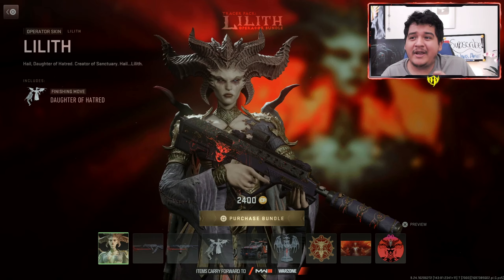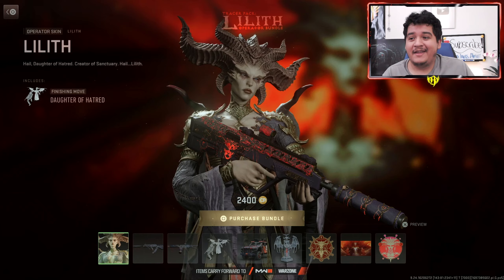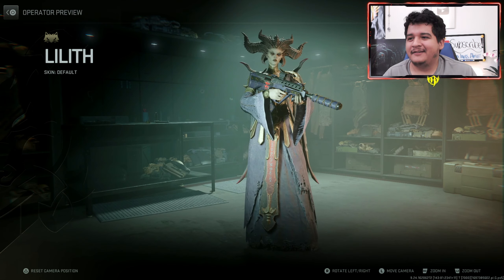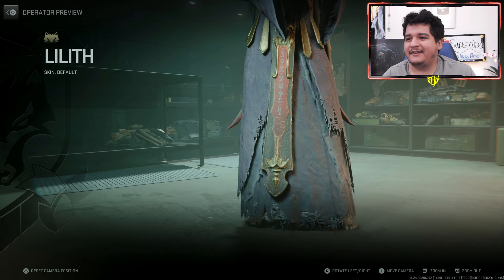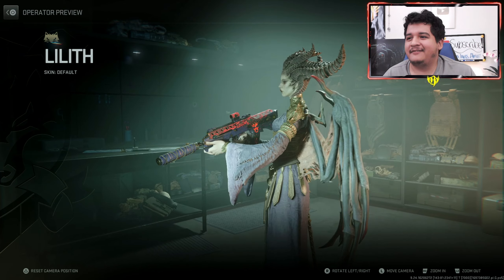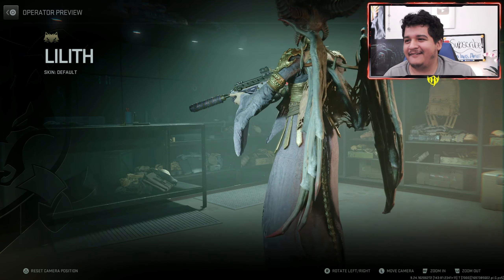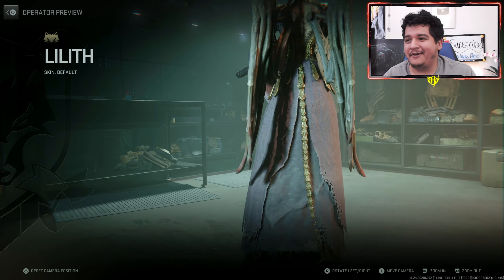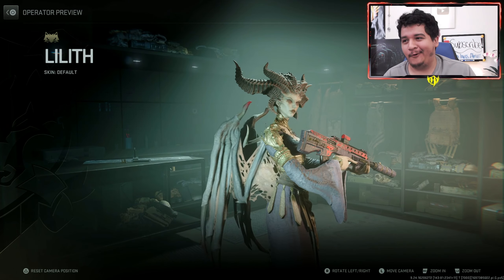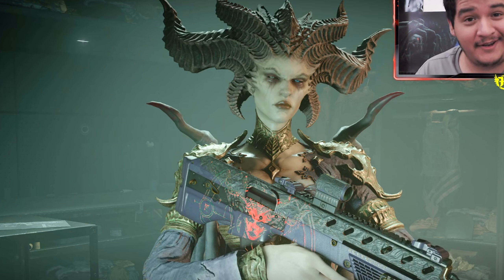Starting off, we've got the Operator Skin of Lilith, which comes with the finishing move Daughter of Hatred — Hail Lilith. She's got a nice crazy dress and wings on her. This is actually kind of crazy — she looks great all around. I wonder how her character model appears in game and if shooting the wings will count for her overall hitbox.